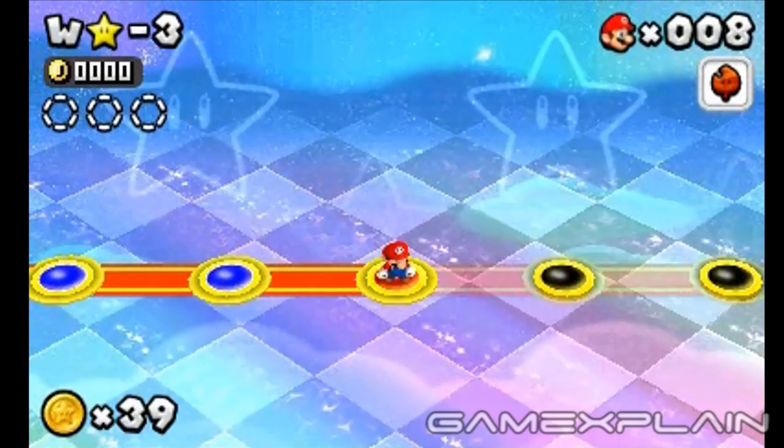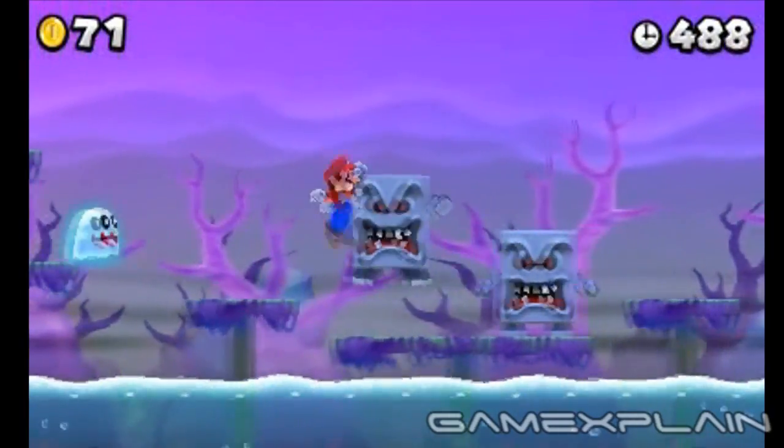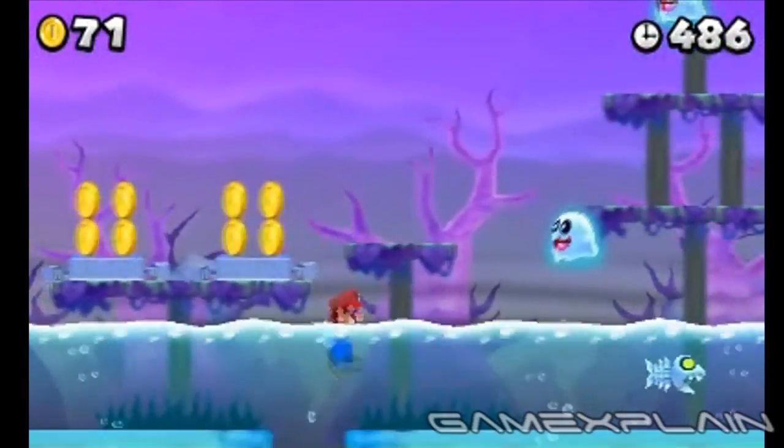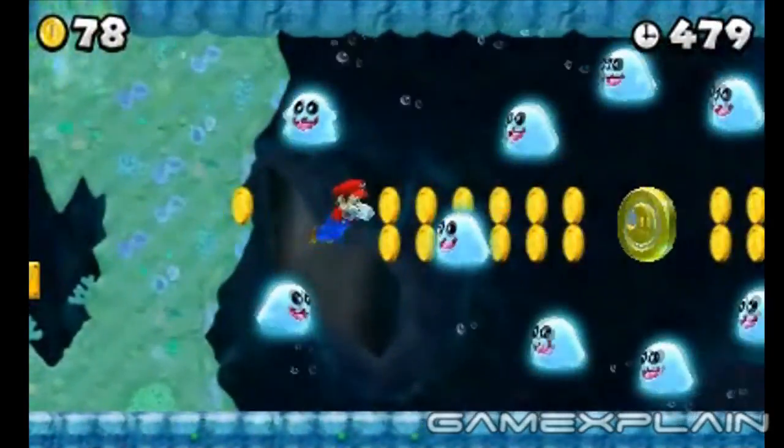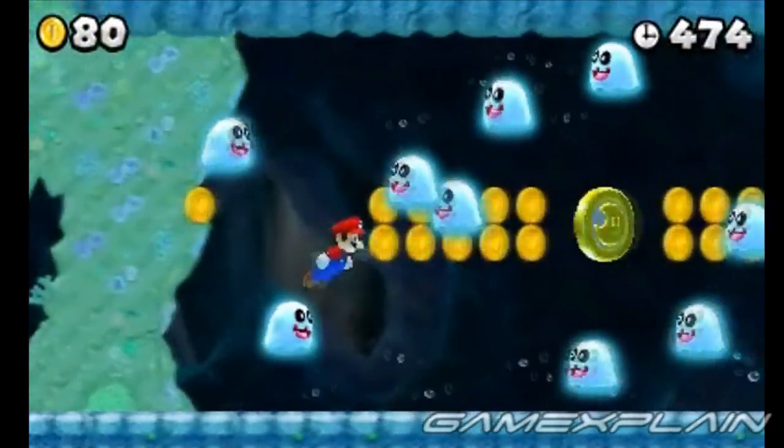Level Star-3 is hiding three Star Coins. After passing the first pair of Whomps, drop into the water and sink into the gap to find a secret area. Because the room is lined with currents, stick to the center and follow the coins to the first Star Coin.